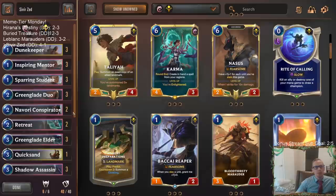Also playing Greenglade Elder definitely makes you want more units, because as you saw, most of those games our hands were all units and that's why our hands were so strong - we were able to curve out really well. If you just have a hand of Quicksands, Retreats, Zed, and Sivir, you're going to be too slow. Alright, that was Sivir Zed - a fun deck. That's what Meme Tier Monday is about. Let me know on YouTube what you want to see next week and which deck was your favorite!